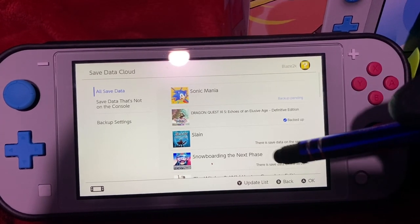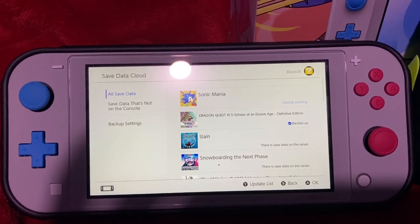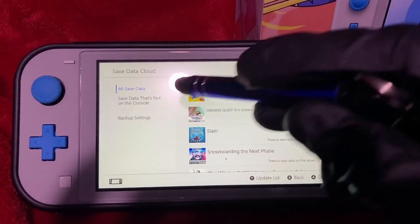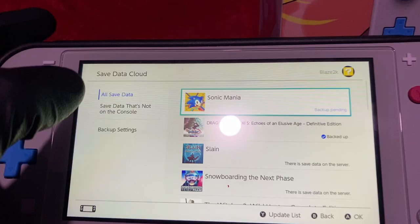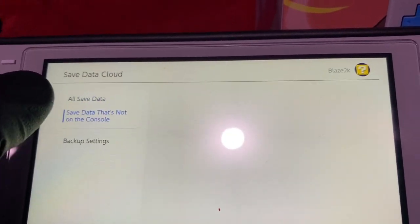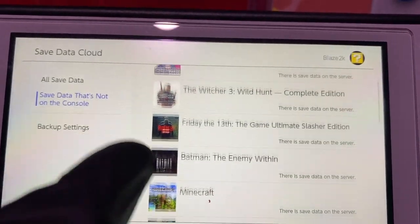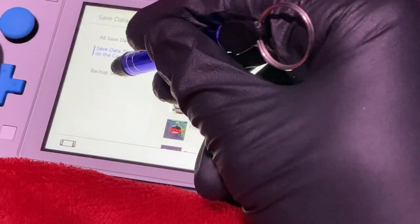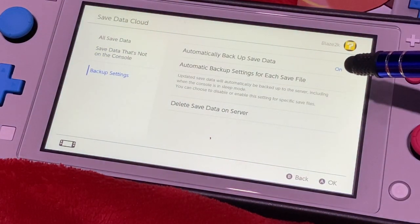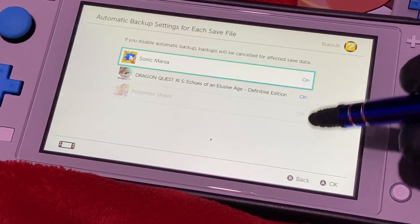This is the hub for all your cloud saves. Here you can manually back up your saves to the cloud, download the saves, and you can even check when the last backup was. Nintendo even made it easy and included a tab showing you save data that isn't yet on the console you're using. We can also change the backup settings here and turn on or off the automatic cloud save backups, or even set it on or off for specific games.